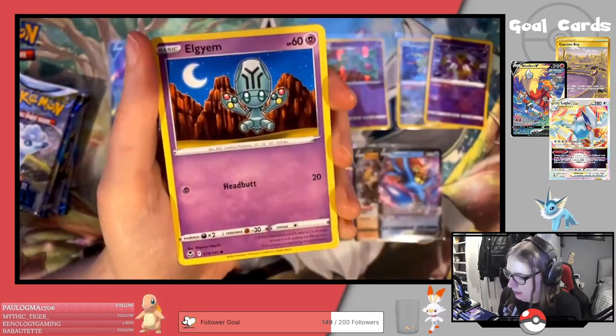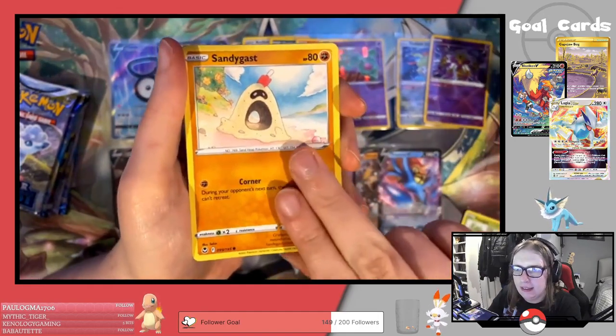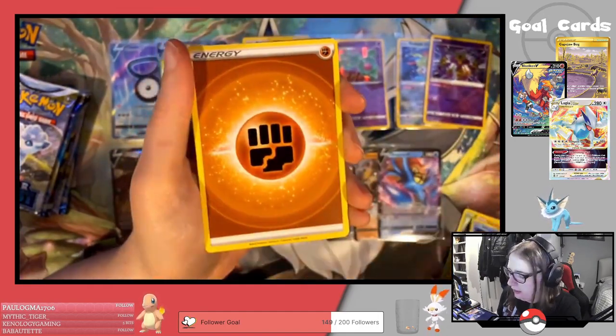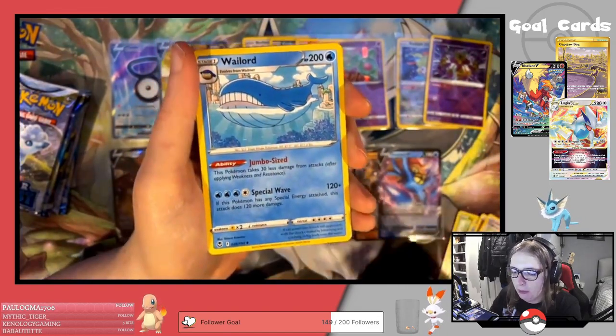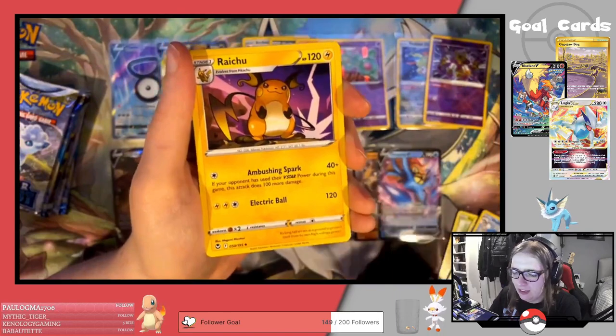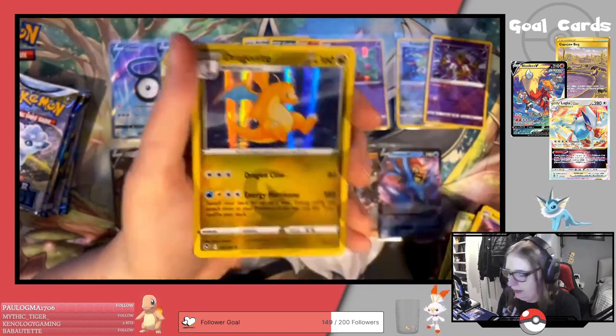Next pack: Zubat, Alolan Grimer, Foongus, Sandygast, Relicanth, Fighting Energy, Capturing Aroma, Wailord, Raichu, Reverse Meowstic, and a Dragonite Holo.